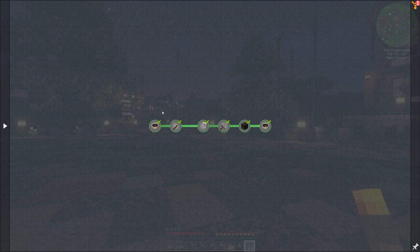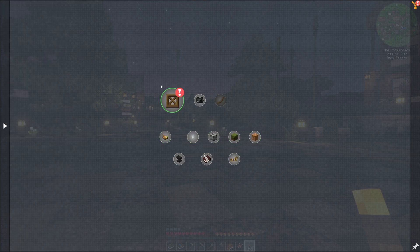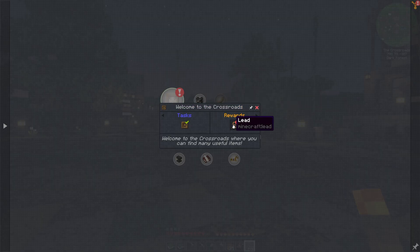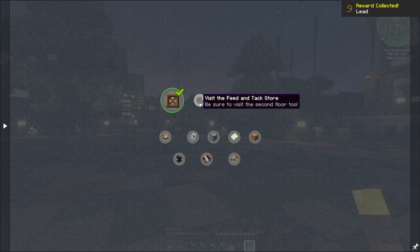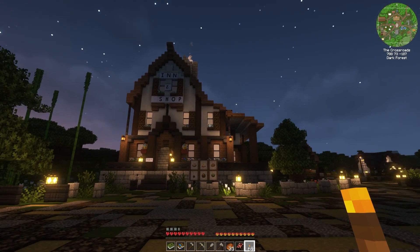If I go over here, it says 'Complete the tutorial' — that's green, so that's finished. Welcome to Jodoria. Tour the crossroads. Now we're going to begin these quests. Welcome to the crossroads where you will find many useful items, and I get three leads. The next quest: visit the feed and tack store where you can find everything you need to care for your horse. Let's find it — there it is, not too far off.